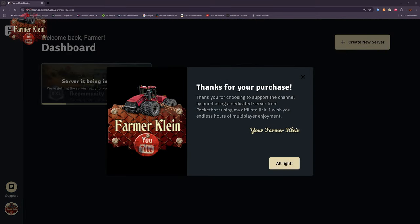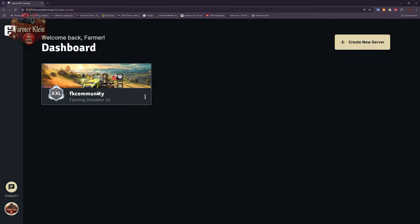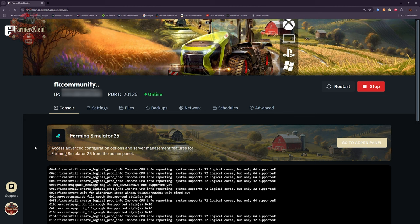Once your credit card payment has been processed, you'll get a nice thank-you note, and you can see in the background the server is already configured and starting up. From here we can see status information about our server — our IP address, what port we need to connect on, and whether the server is online or offline.